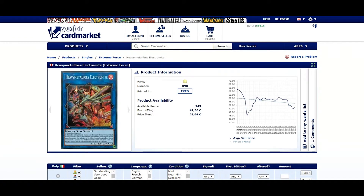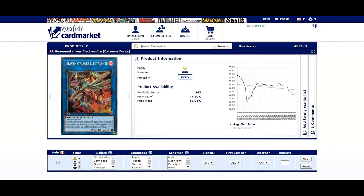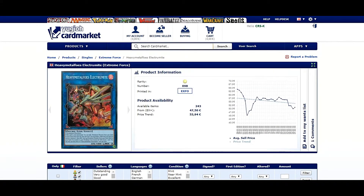The next card is Heavy Metal Fortress Electrum, and its price is starting to go down a little bit. We've seen this card reach 55 euros, almost 60, but now it's down to 50. On MagiKoT as a power seller, there are six copies for 50 euros in English near mint first edition. I think this card will continue to go down in price since there are a lot of decks that can compete right now, and the event was won not by Pendulum Magician but by World Chalice.